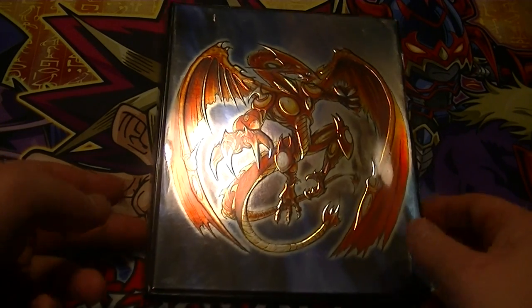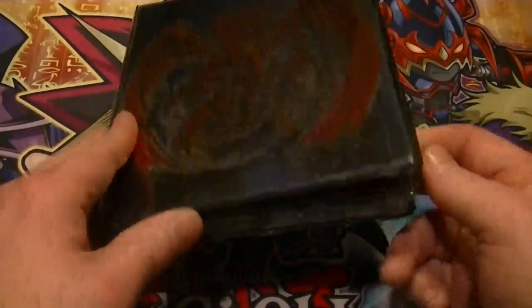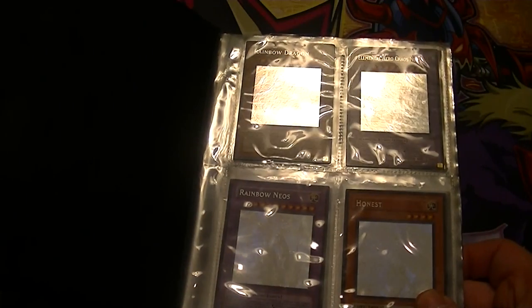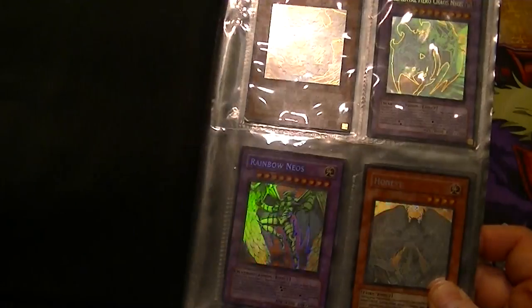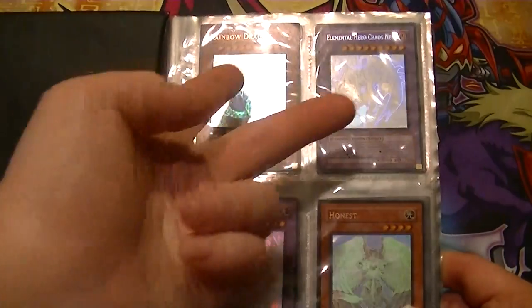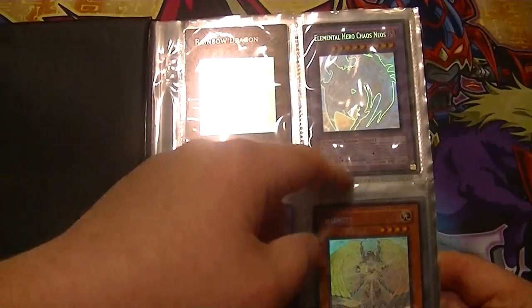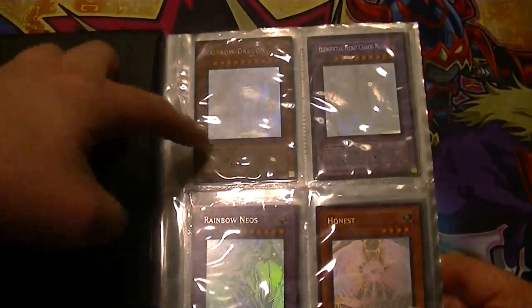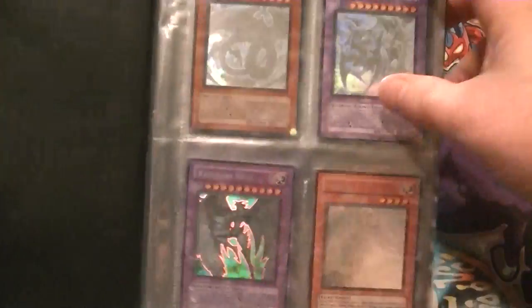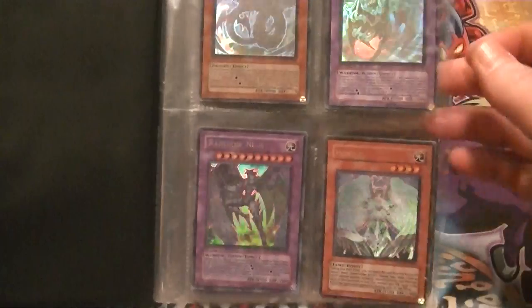To start off 2016 — happy new year to everybody! I did manage to complete all 40 ghost rares. The only two I chose not to acquire are the two misprints: Rainbow Dragon and Chaos Neos, where the two cards are just flipped — one says Rainbow Dragon but has the Chaos Neos card text, and Elemental Hero Chaos Neos is on Rainbow Dragon's normal effect monster card. But yeah, other than those two, I have all 40, starting with the very first one from Tactical Evolution: Rainbow Dragon.